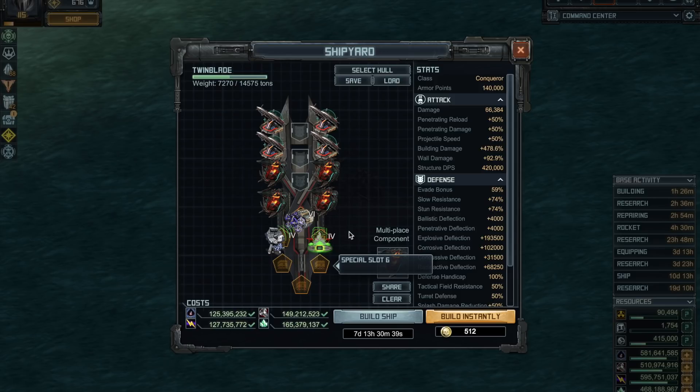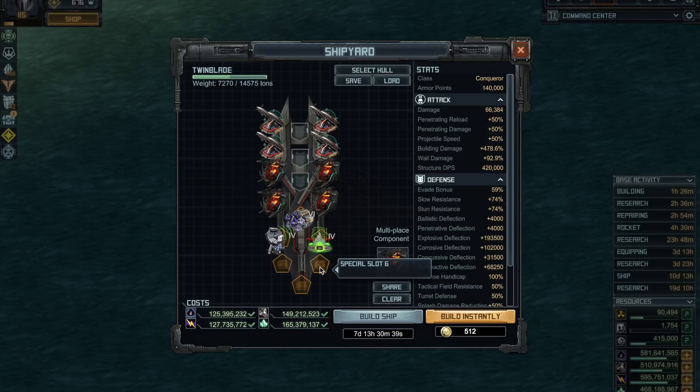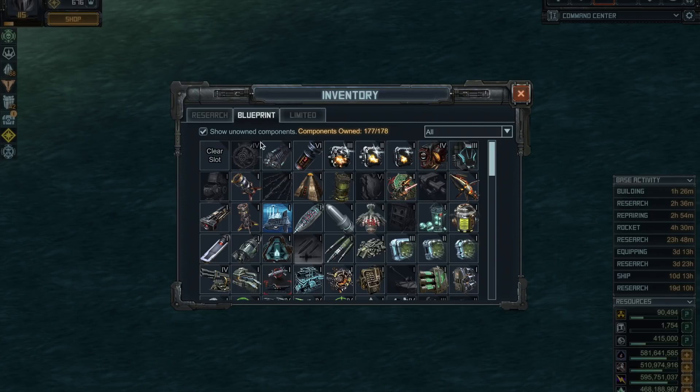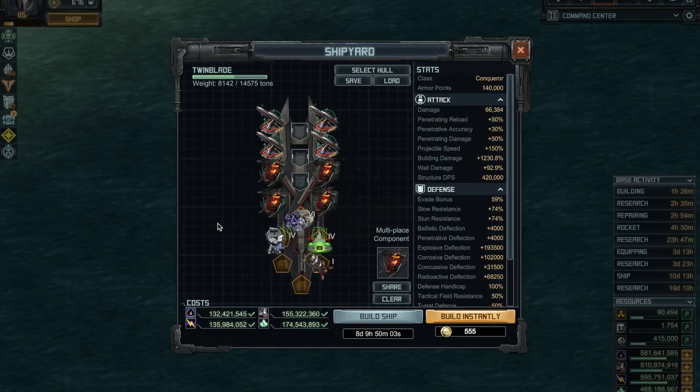Now we need something to put range and extra damage on the missiles, so two things. The Aft Razor Forest came with the Twin Blade — they were released together so it was made for the Twin Blade. I strongly recommend you use it: you gain accuracy, projectile speed, and a lot of building damage. You can see your building damage already at 1230, and it gets ridiculously high.